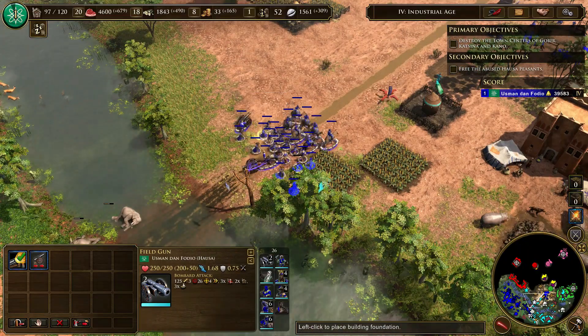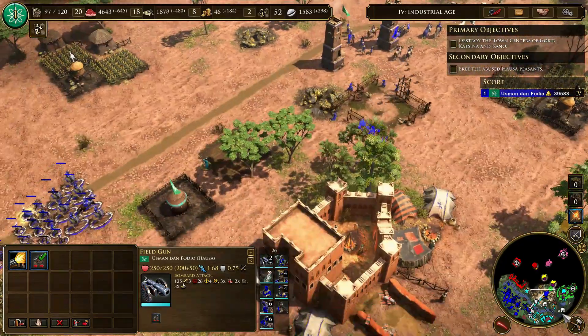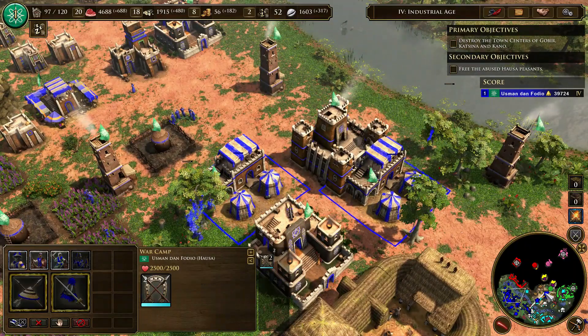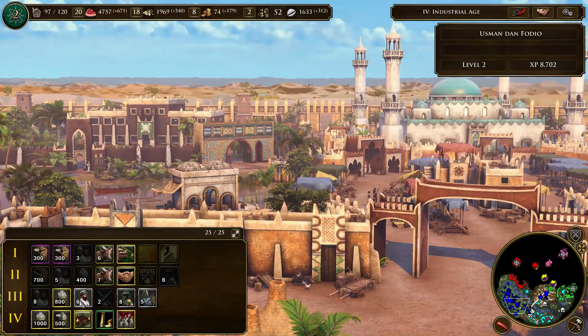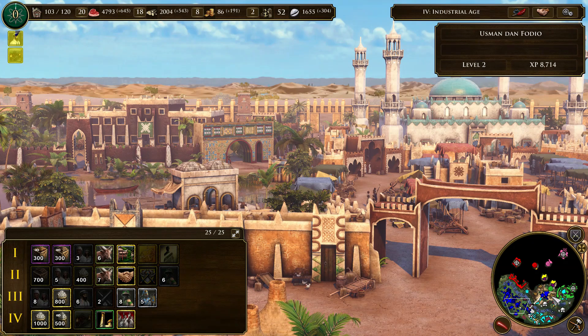This feels like a missed opportunity to introduce Morocco as a playable civilization, which would have made total sense given its history and troublesome relationship with major European powers such as Portugal, Spain, and later France. But more on that later, as Morocco is not the only civilization that is missing from this DLC, in my opinion.